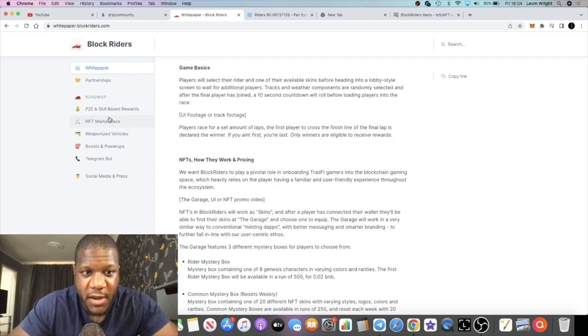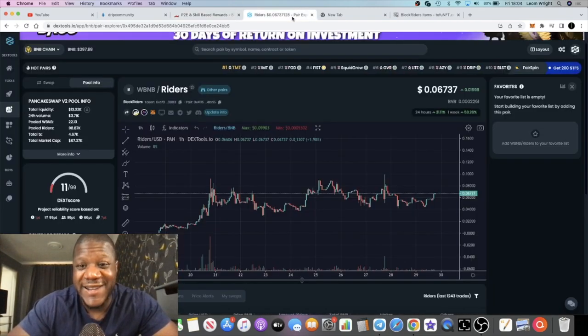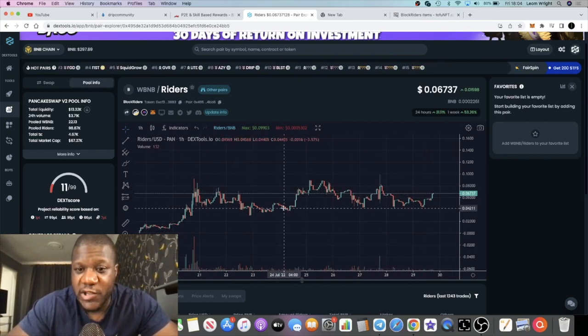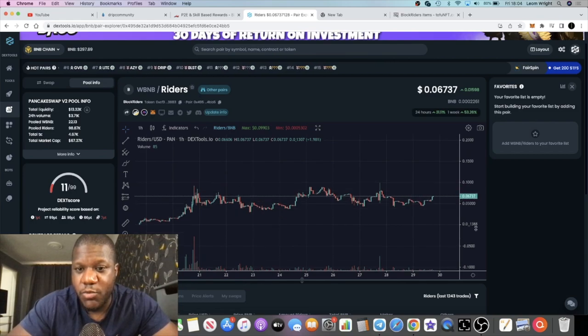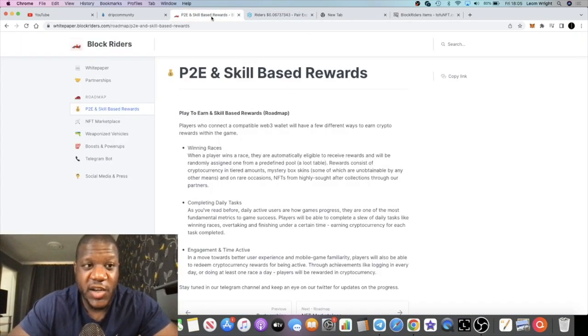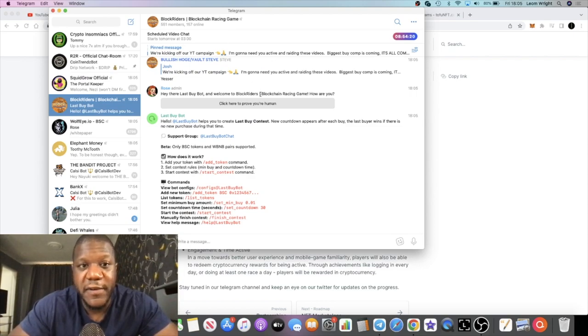You've got the game basics in the white paper along with the roadmap and an explainer for the play-to-earn rewards. Go and have a good read to get yourself up to speed, or jump into the Telegram and ask the developers directly. The Telegram currently has 551 members with 157 online.